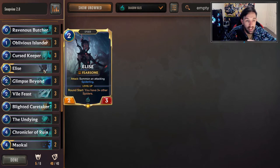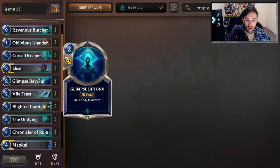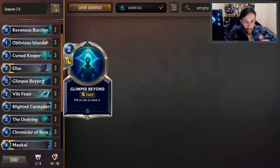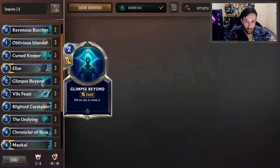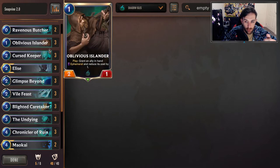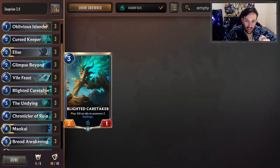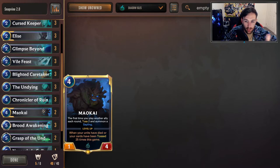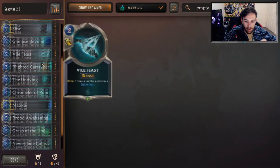We're still going to have Elise — I think Elise provides the spider and the early game presence. That might change if we get some other tools in the future, but I still like Elise for now. Getting more tokens really helps with this deck. Glimpse Beyond, we're bumping that up to three. Vile Feast, we're bumping that up to three as well. Now that we're running Undying, Glimpse Beyond finds a lot more value since we're running cards like Curse Keeper and Butcher. Vile Feast becomes more relevant for dealing with the early game. Caretaker is bumped up to three — great synergy with Undying. Chronicle of Ruin we're running primarily for hitting the Undying, and sometimes the Curse Keeper. These cards are really great for it.